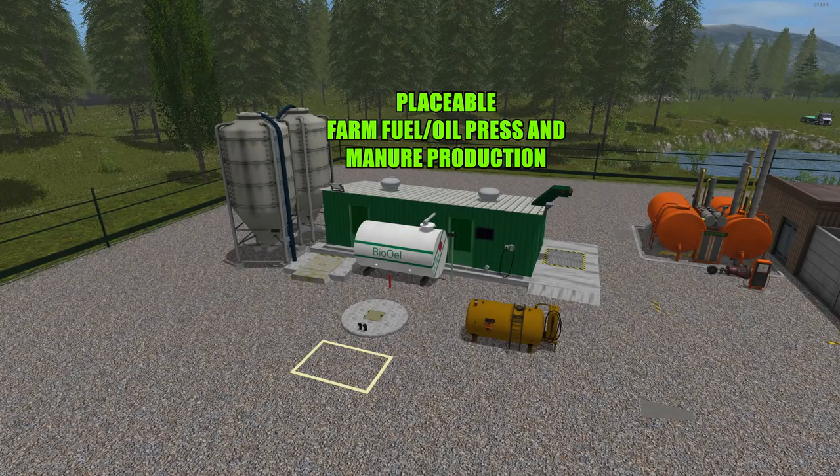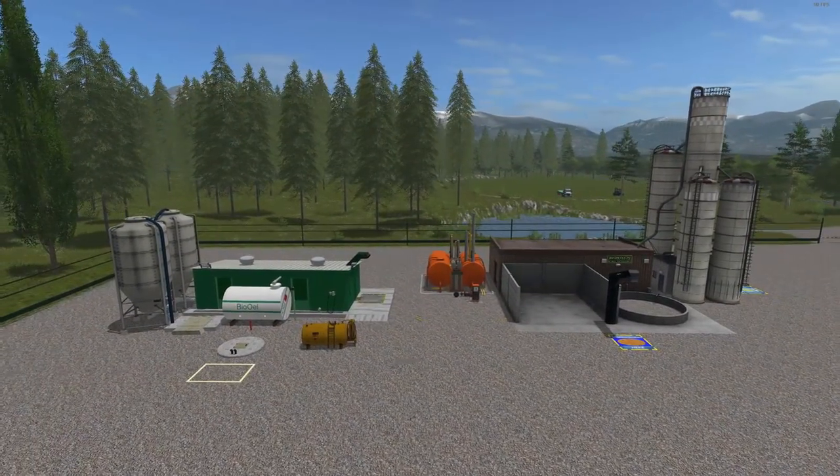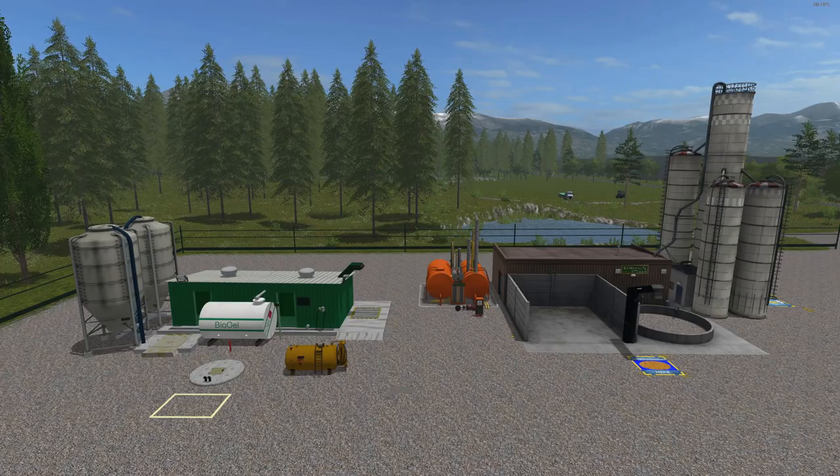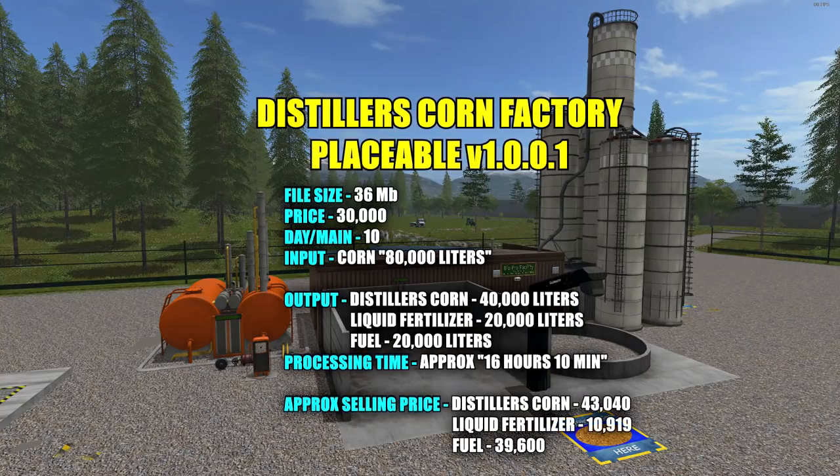We're going to discuss a few things regarding these mods, go over the shop and check out some specs, then I'm going to set them up and show you just how they work. Starting with the Distiller's Corn Factory placeable version 1.0.0.1, file size 36 megabytes, price in the shop is $30,000 with a $10 a day maintenance fee.